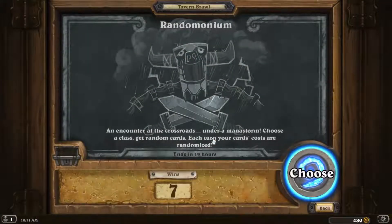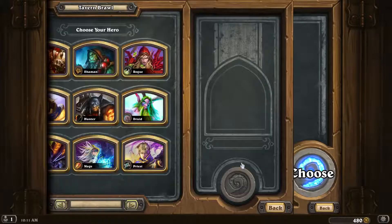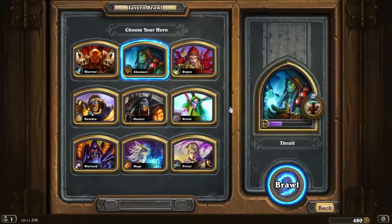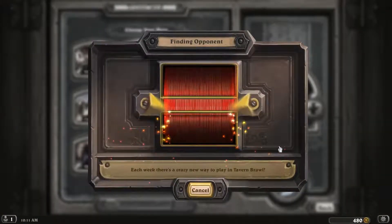It's a pretty random one. Let's take a look. An encounter at the crossroads under a mana storm - choose a class, get random cards. Each turn your cards' costs are randomized. So it's as random as it gets, I think. Let's choose right here and I'll go for Shaman. I haven't done the Brawl with Shaman yet, so let's check it out.